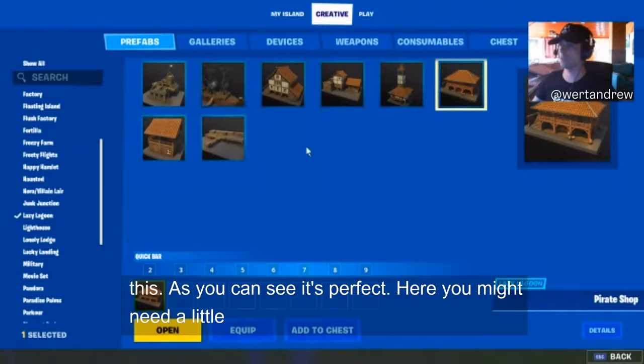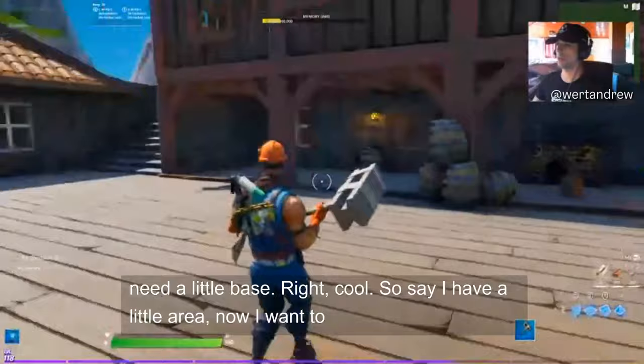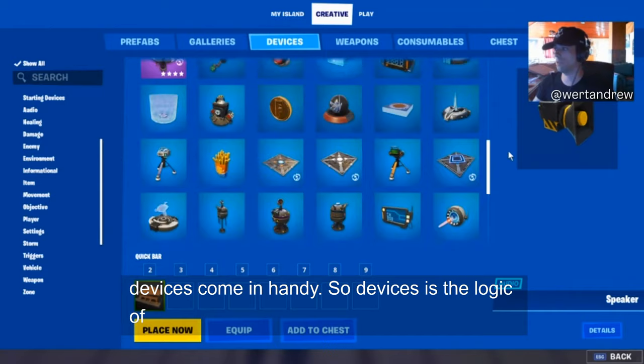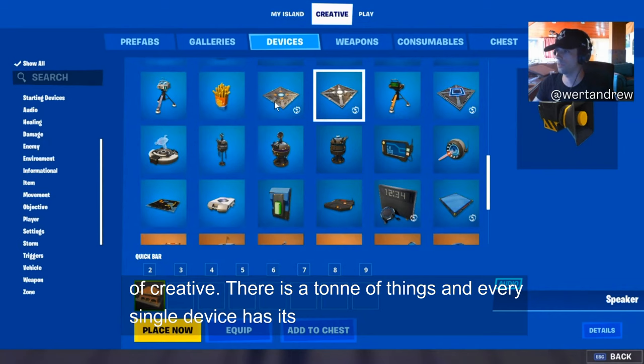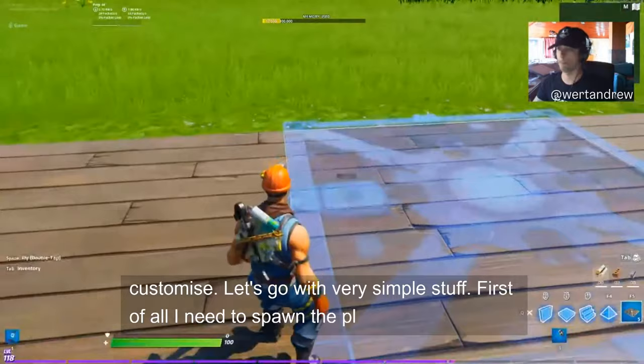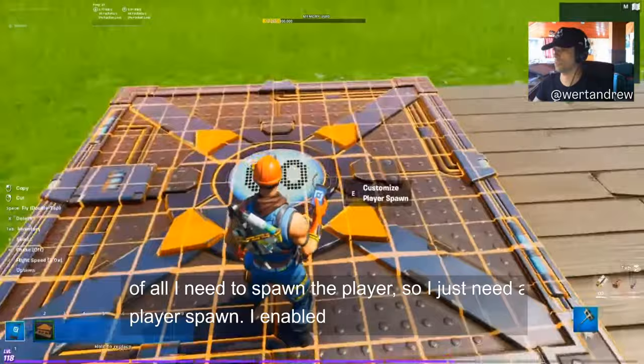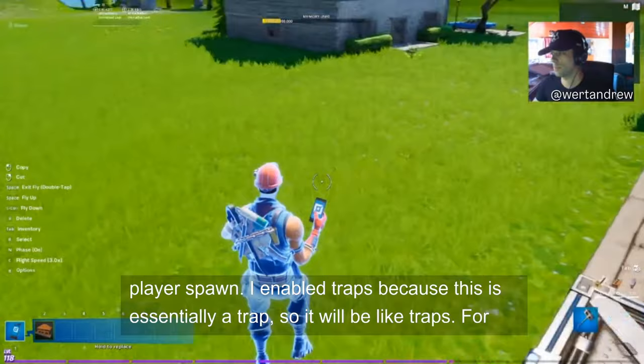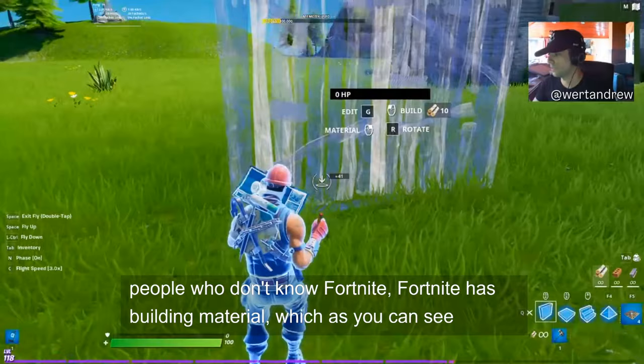Now say I want to make this area interactable — I want the player to come here and interact with things. This is where Devices come in. Devices are the logic of Creative. There are a ton of them and every single device has its own customizable settings. Let's start simple: I need to spawn the player, so I just need a Player Spawn. I enable traps because devices are placed in the trap slot.